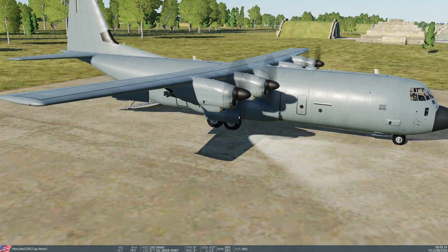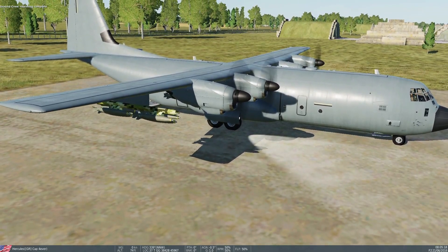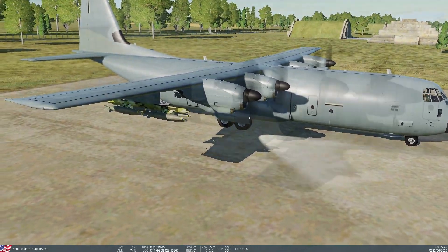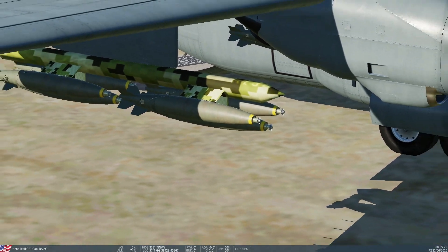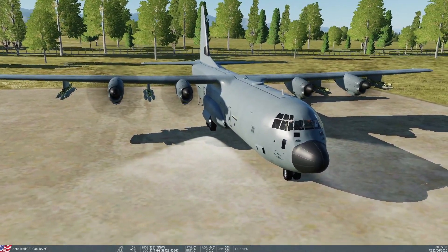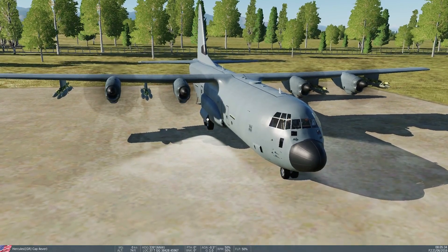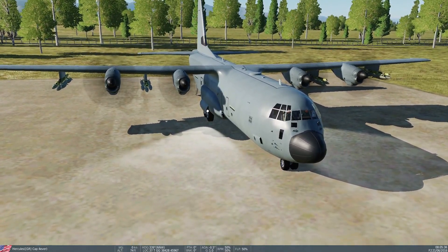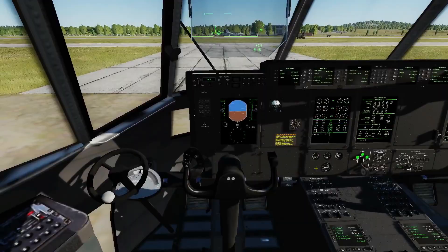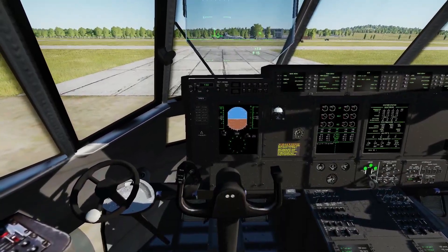These bombs look so small on this aircraft — they look like toy bombs. It looks like it's not even carrying anything, and yet that's 24 bombs. You'll feel the weight when you're trying to turn on the ground, so make sure you turn slow.